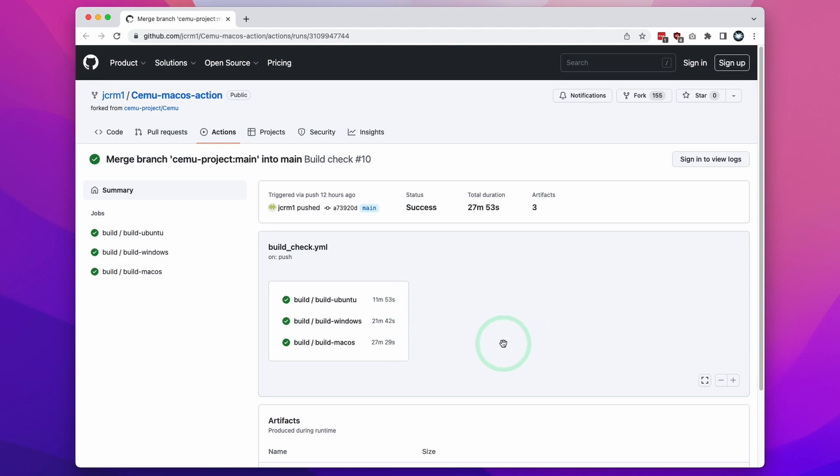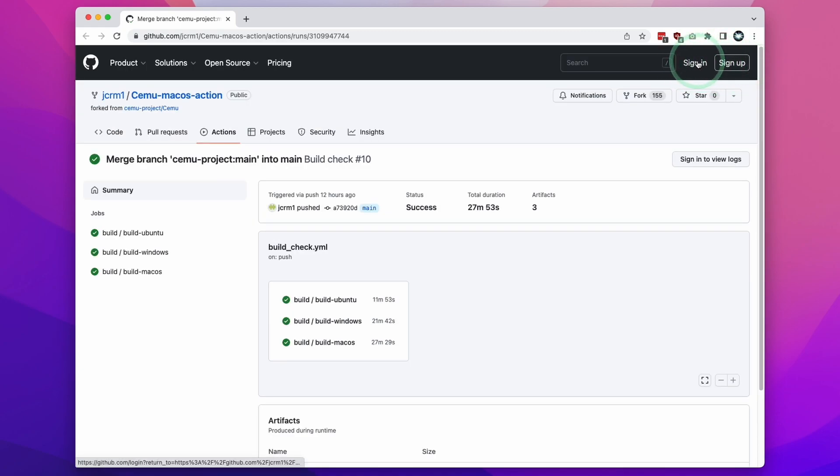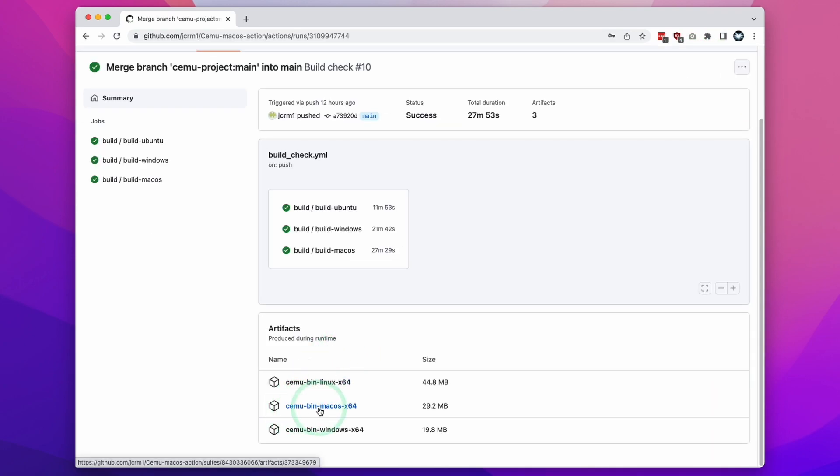However, if you're really keen to try this out now, then this is going to be the way to go. What we need to do is scroll down and find the Cemu bin macOS x64. This is the version we're going to download. In order to actually download artifacts, you have to be logged into GitHub — this is completely free to do. Once you're signed in, the Cemu bin macOS x64 is going to be clickable and we can download this 29 megabyte file.